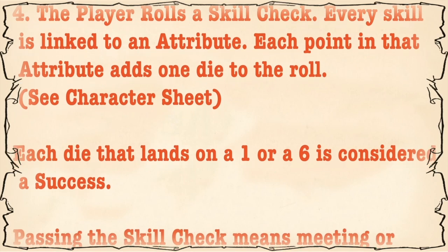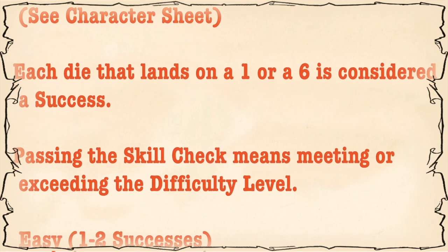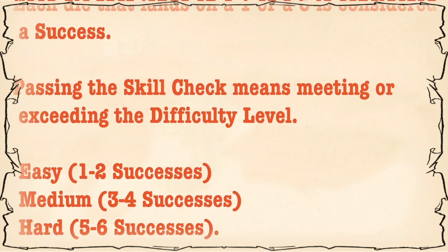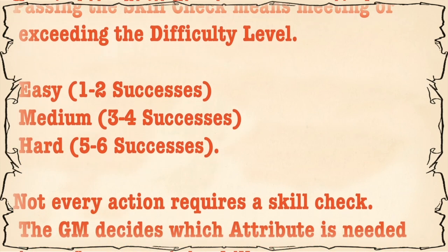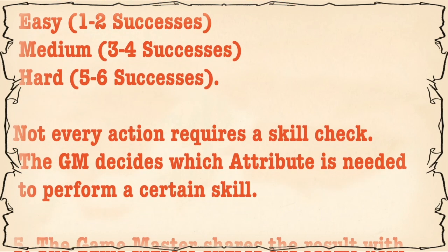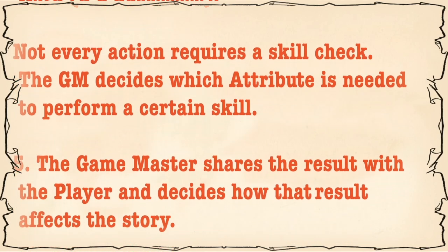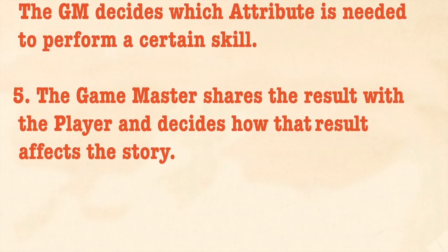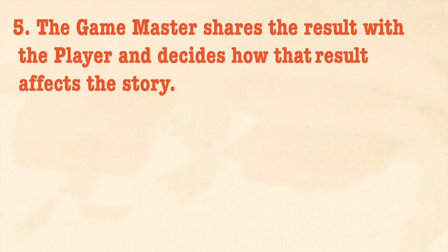The player rolls a skill check. Every skill is linked to an attribute, and each point in that attribute adds one die to the roll. Each die that lands on a one or a six is considered a success. Passing the skill check means meeting or exceeding the difficulty level: easy requires one to two successes, medium requires three or four successes, and hard requires five or six successes. Not every action requires a skill check. The Game Master decides which attribute is needed to perform a certain skill, then shares the result with the players and decides how that result affects the story.